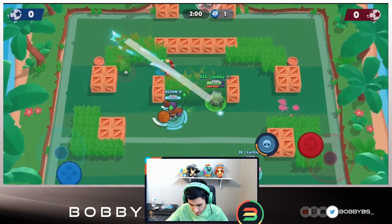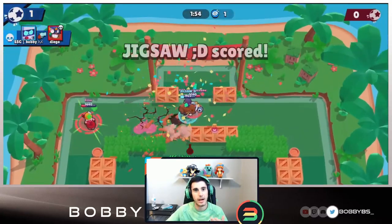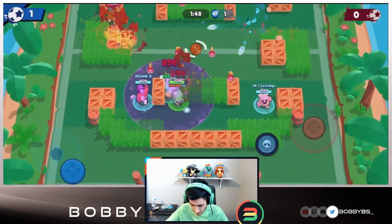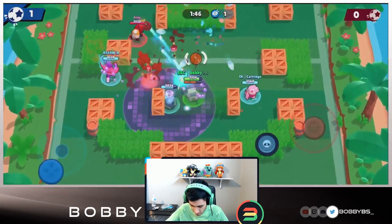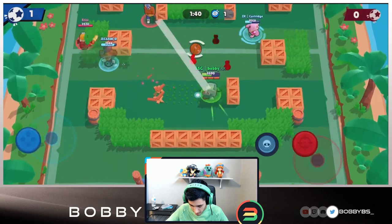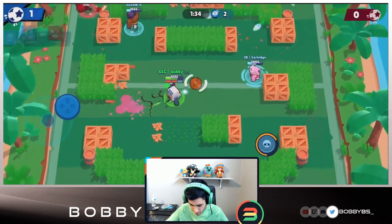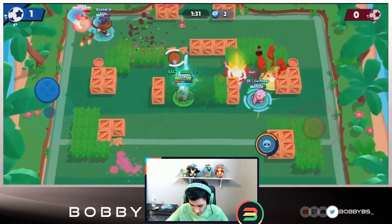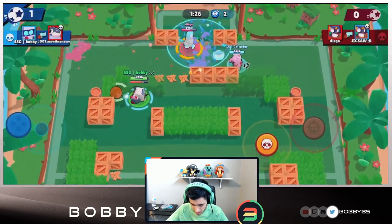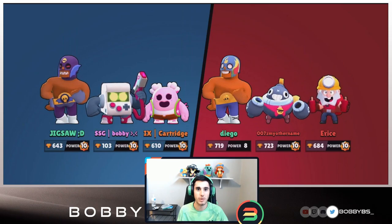We're going to disallow this Dynamite from moving up by any means. This Primo is going to try and move to the left - we just laser him, that's an instant kill. That's going to be a quick goal. No one was even able to get near us in mid, totally dominating. We put our turret a little bit too high so Dynamite could get us, but Jigsaw is doing a great job on lane. We laser the Primo, walk up slowly, pass the ball, take out the Tick, and put that ball right in the net.